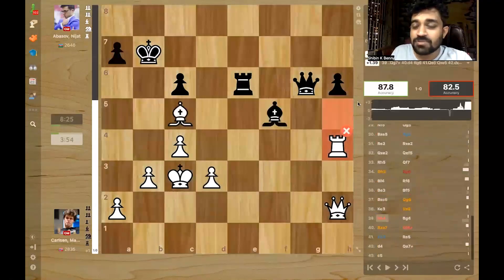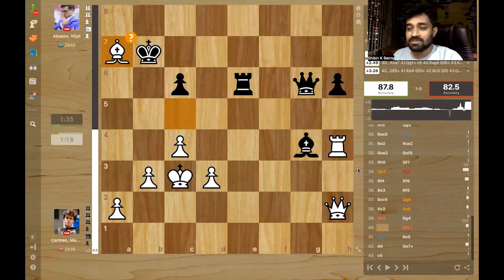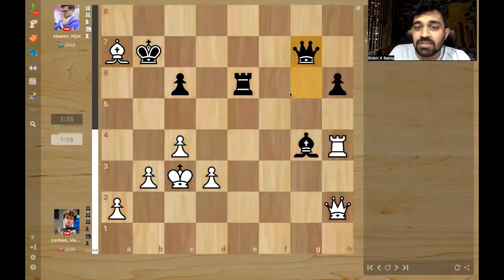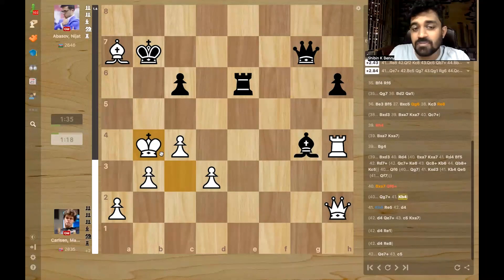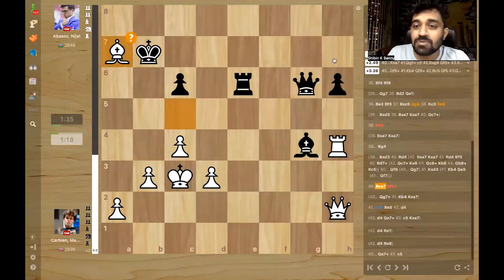Rook h4 is a nice move keeping pressure on Abbasov. Abbasov plays bishop g4, removing the idea of rook d4 and giving up on taking d3 — it's just a pawn and doesn't get anything more. Magnus plays bishop takes a7. Here apparently queen g7 is the correct move, keeping an eye on the bishop and on c7. After queen g7, when the king moves, there's no queen c7 — that's the difference. Abbasov instead played queen f6 — a multi-purpose move defending and giving a check. King went to b4, and it is completely winning for Magnus.